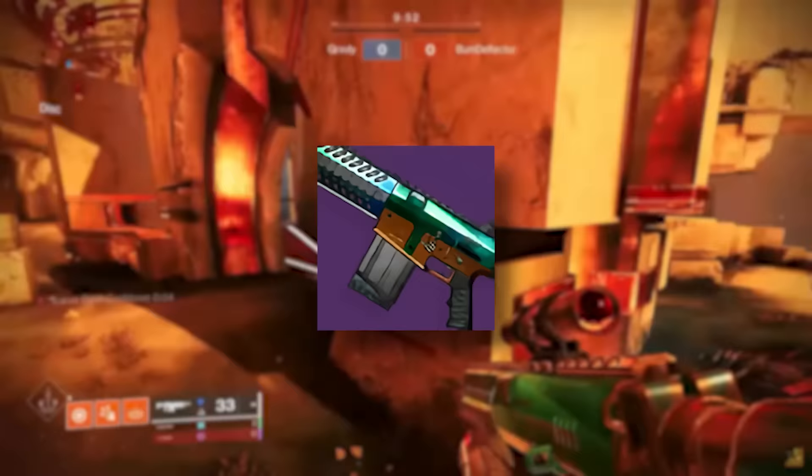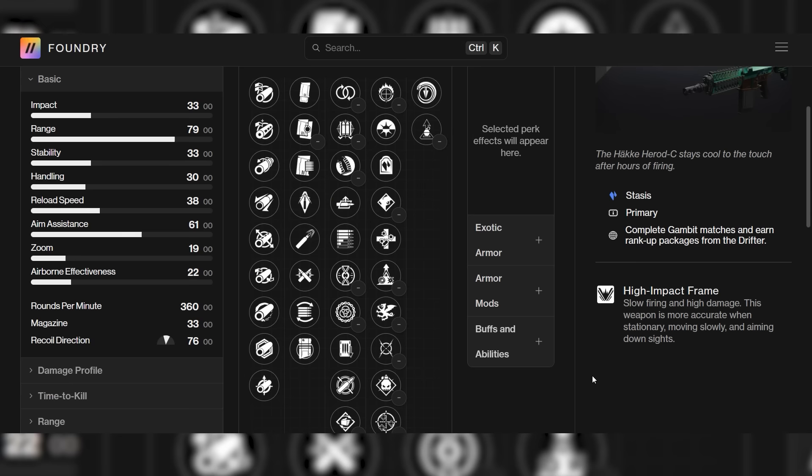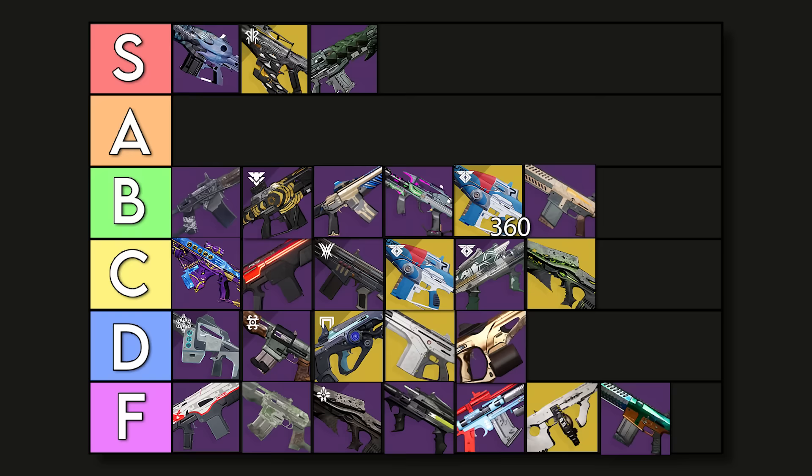Next one is the Gambit Auto, the Herod C. This is pretty bad, and it has a very ugly scope. Just like the Suros and Lodbrok, it sits at 19 zoom, but the perks are not that insane — it has so many options but they're all garbage. To keep things short and simple, this is F tier. Garbage perks, really high zoom. Don't use this auto.